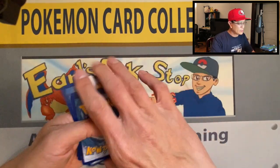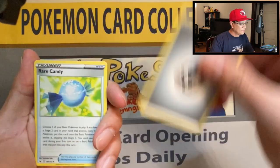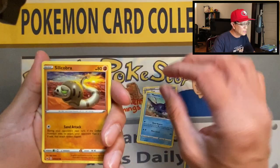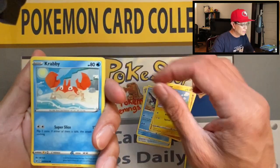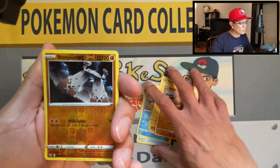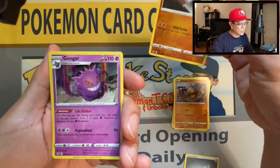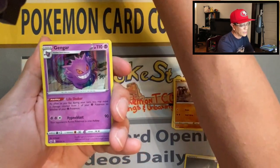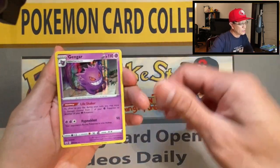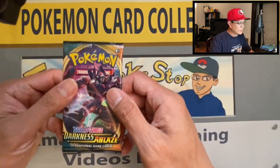Four cards. Metal Energy, Rare Candy, Lucky Egg, Mantine, Silicobra, Yamper, Krabby, Cufant, Baltoy, Stonjourner, reverse holo, and a Gengar holographic card. Very nice — first holo pull today, and it is courtesy of Gengar. Very cool!